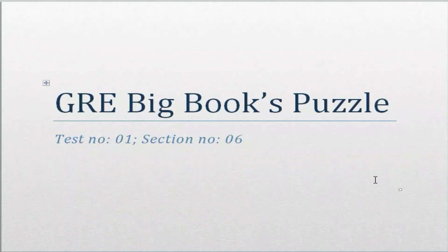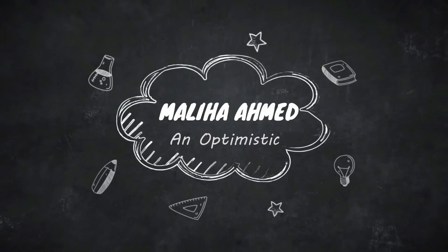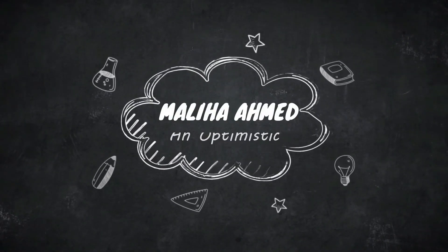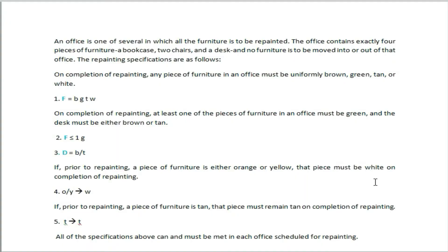The big book puzzle is the 6th part of the first question. An office is one of several in which all the furniture is to be repainted. The office contains exactly four pieces of furniture: a bookcase, two chairs, and a desk. No furniture is to be moved into or out of that office.